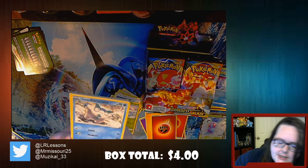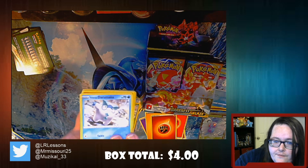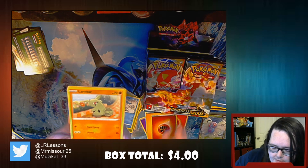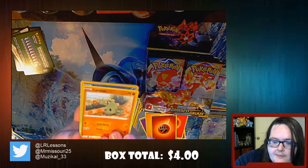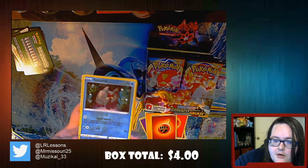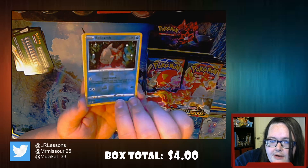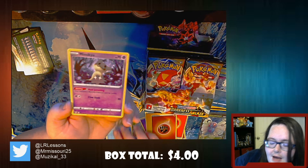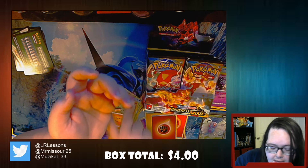Karrablast - not so adorable. Galarian Darumaka, so that's our second one of these guys. I haven't really seen a whole lot of those so I'm not really sure how they play or if they're any good, but again I don't open these to play - I just open them to collect. Then we have a Larvitar, and a Reverse Holo Relicanth. You can see that background really pick up that light - really pretty. And then a Mimikyu, which I love. Mimikyu is super cute, I don't think anybody could hate Mimikyu.